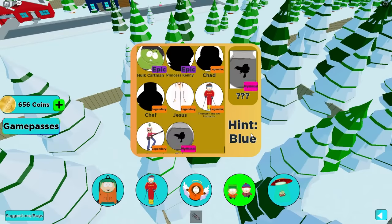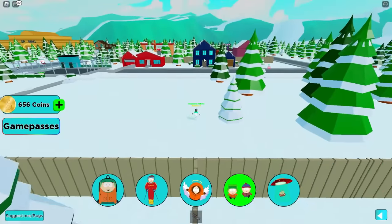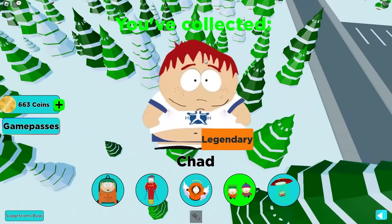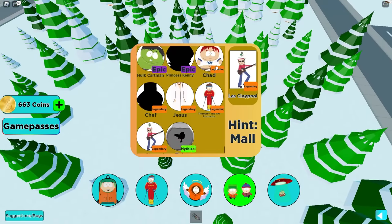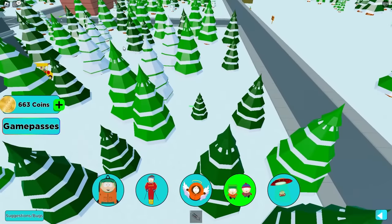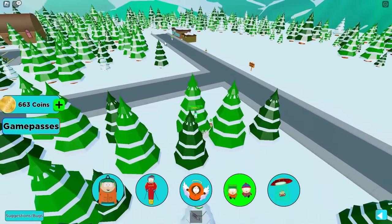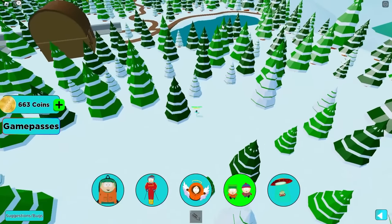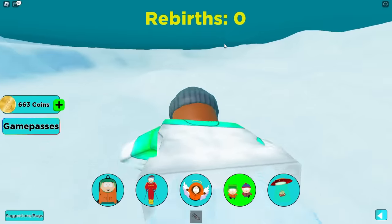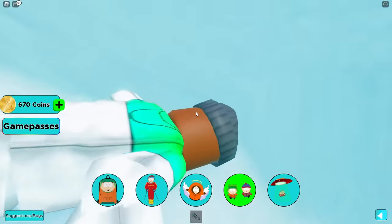Mythical — hint: blue. What is blue to find this mythical? There's a blue house. We're looking for anything blue. I see you Chad — legendary! Chad was the one behind everything, just behind this tree. I feel like Chef may be in the trees too. The hint says blue — water? Did we search around completely? Got it — mythical fish! Got it baby!